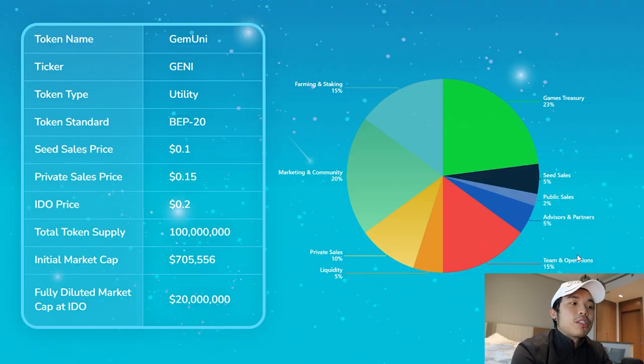If you're interested in the tokenomics of this token — Jedi — and want to purchase it, go onto their website at beta.jamuni.io. Jamuni is spelled G-E-M-U-N-I. The initial market cap is really low, so this one is definitely one of those undervalued projects.